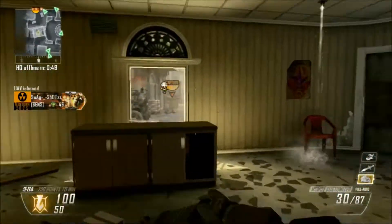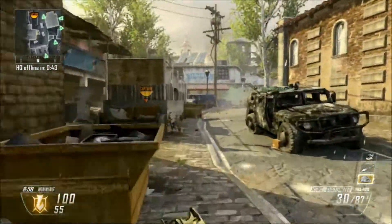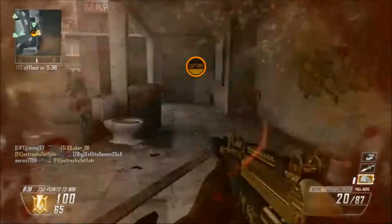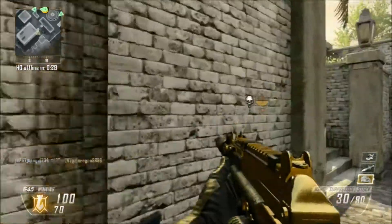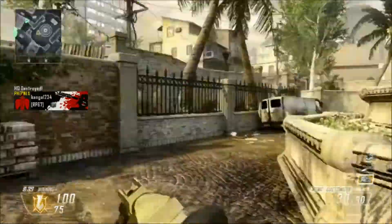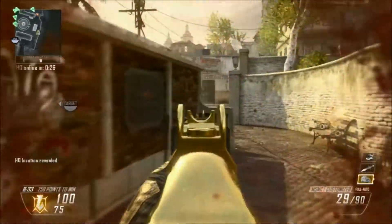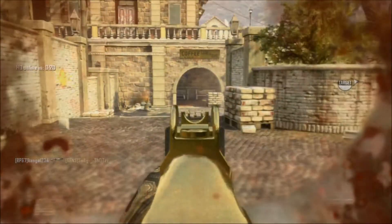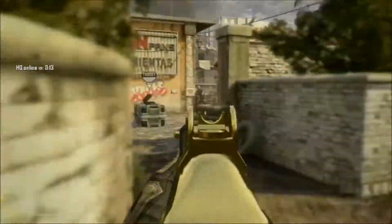For scorestreaks, these aren't my usual ones I was using. Yesterday I was doing really bad so I had to lower my scorestreaks so I'd actually get some of them. But usually the scorestreaks I would recommend for any SMG class — or just any class I usually use — I would recommend Lightning Strike, Stealth Chopper, and Lodestar. That's for average to high level players. But also, if you want to run lower scorestreaks, that is fine. This weapon does do pretty good and you can get pretty long killstreaks with it, especially if you burst fire. It's good at close range, medium range, and long range, so you can get on pretty high killstreaks.